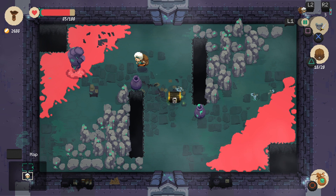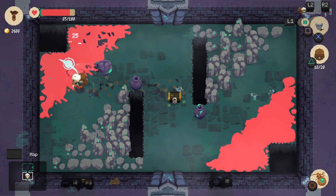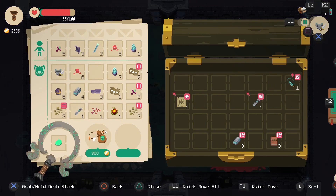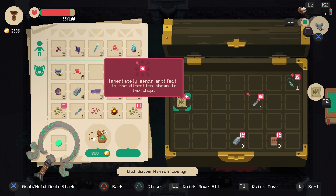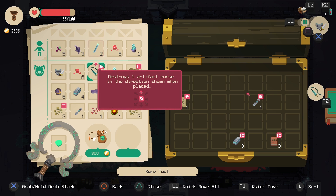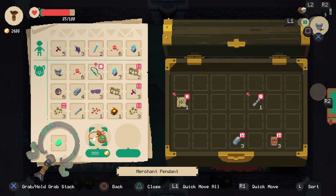The blobs are pretty tough when they're by themselves, but most of the blob enemies will cough up that red goop, which gives you crafting materials. We've found a crafting rune tool, and some very, very useful items.